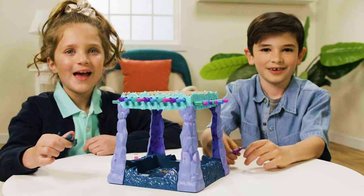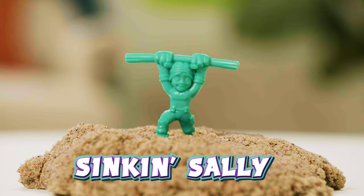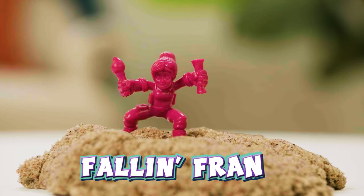Use the molding tray to create a gem imprint and press down in all four corners. Looks very jammy. Great job. Now, choose your Sinkin' Sand adventurer. Will you choose Sinkin' Sally, Sunkin' Duncan, Slippin' Sam, or Fallin' Fran?